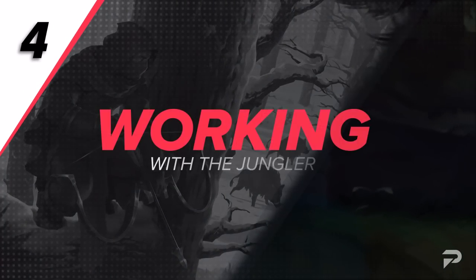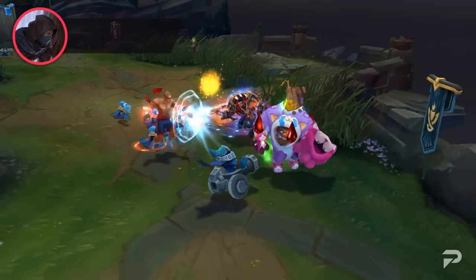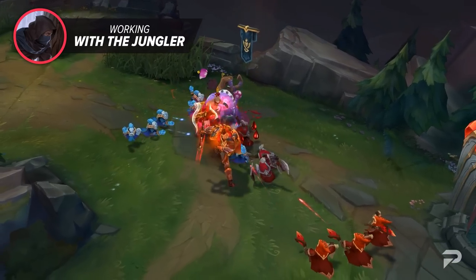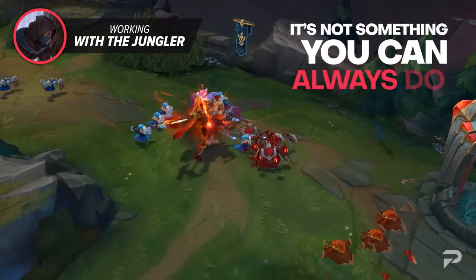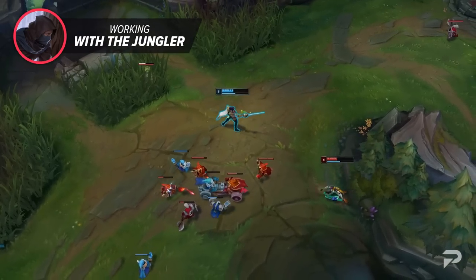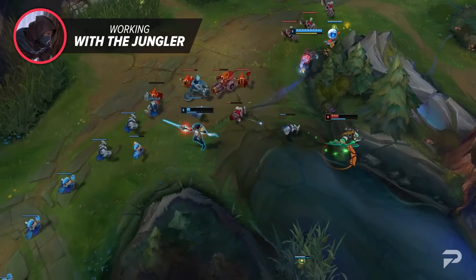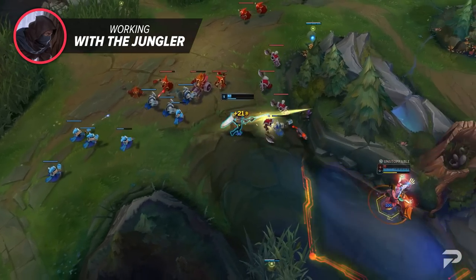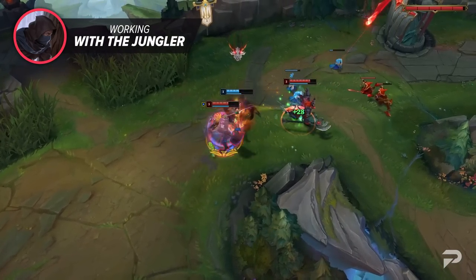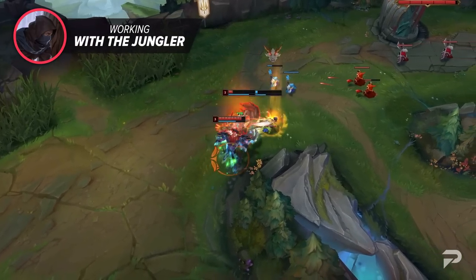The last thing we'll talk about when it comes to improving as a top laner is working with your jungler. I know I made a point of saying you can't always rely on your jungler, but that's why this is the last section. It's not something you can always do, but when you do have a cooperative jungler, you can very easily build up leads and close games out fast by making plays with them. Trust me, I've played jungle enough to see top laners that just refuse to cooperate. They just want to play their own solo wolf style, but then immediately complain about jungle gap when they die to ganks — do not be that guy.